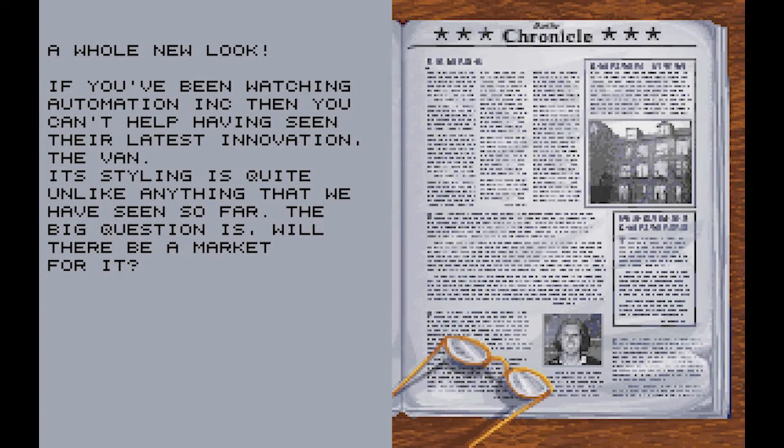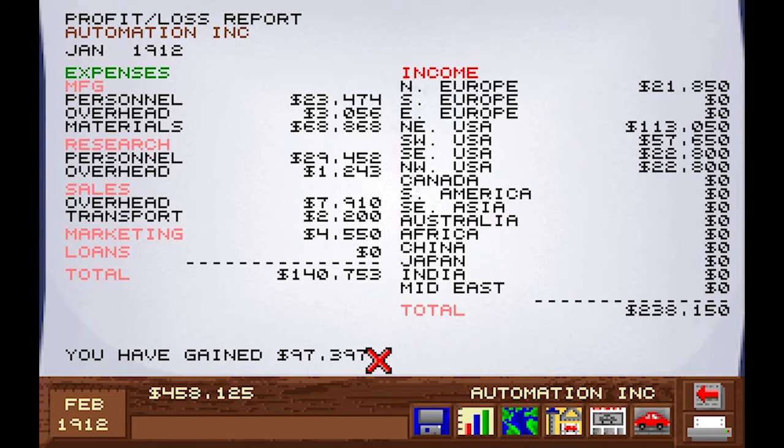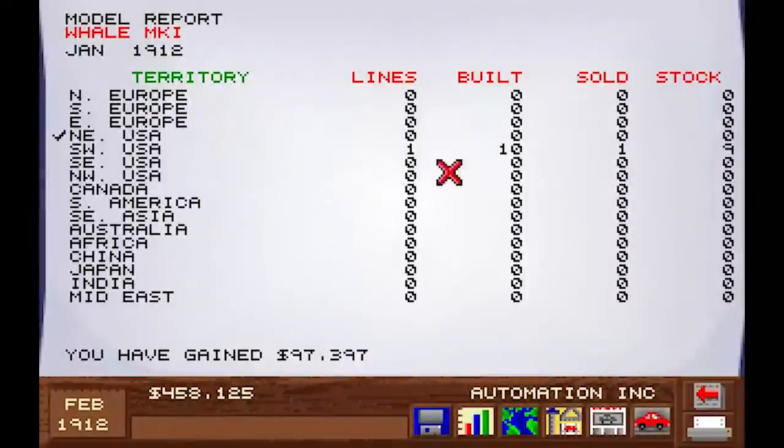New look, latest innovation — the van, the shitty Whale. You have gained 97 thousand! What? That's a lot. Where is this money coming from? We gotta check this. Report by model. And we have — oh yes, look! The Whale — it's selling brilliantly. But it doesn't seem to be sold anywhere but in Northeastern US? That is a little strange. And why is it delivered there? Did we choose that as the first option? The Halberd? It's not being produced. Oh, brilliant. We sold two cars.